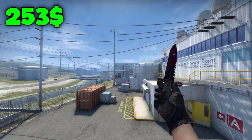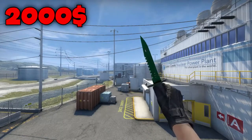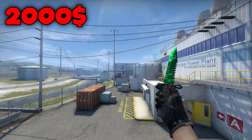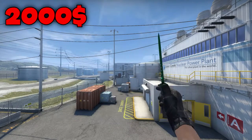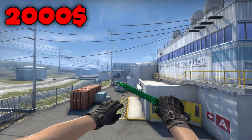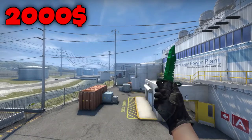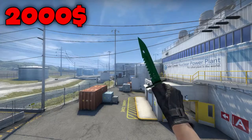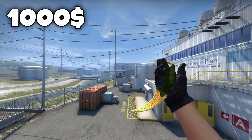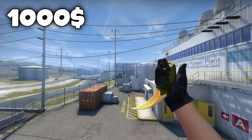Now for the ultimate knife list. On the 5th place we have the M9 Emerald Doppler in factory new condition. I didn't choose this because I love green, but imagine entering a lobby with this knife and showing it off — people would get a heart attack. This thing is $2,000 on OP Skins, and that's real money, not even Steam money. The 4th knife on this list is the StatTrak Factory New Karambit Lore for $1,000 — it's just so beautiful, the yellow color really brings it out, and the StatTrak factory new just finishes the knife off.